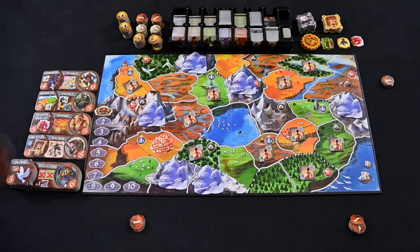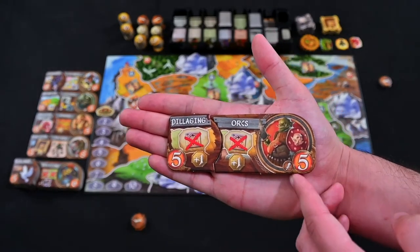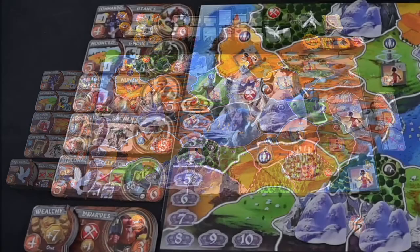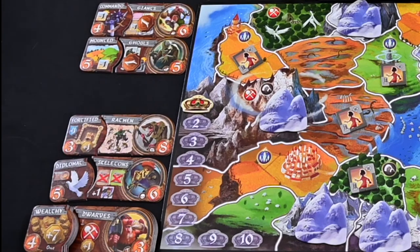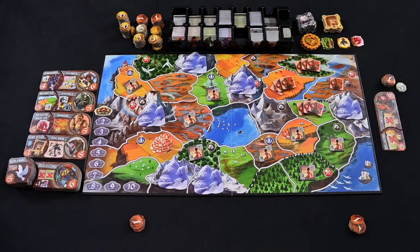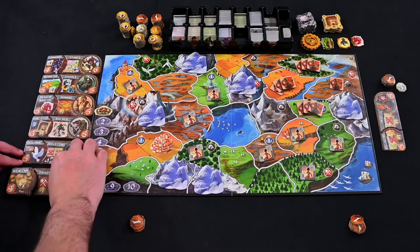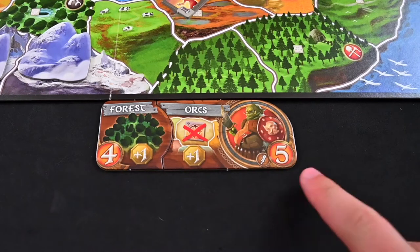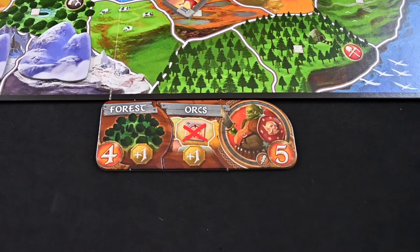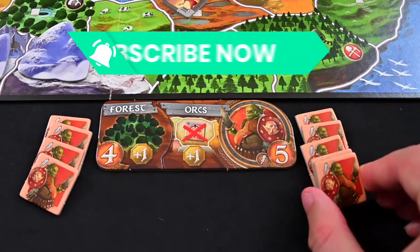To start, choose a first player. The game recommends the player with the pointiest ears to start. They begin by selecting a race and ability combination. The top most combo is free to take, but if another is desired, a coin must be placed on each of the passed over races. Slide up the combination to fill the void and reveal a new combination at the bottom of the column. Next, collect troops. The number of troops you will use is equal to the numbers listed on both the race and ability tiles. In this example, you will collect 9 troops.